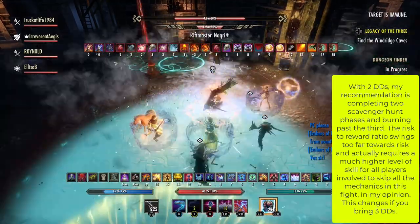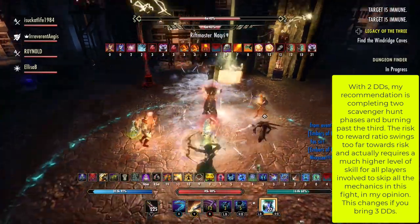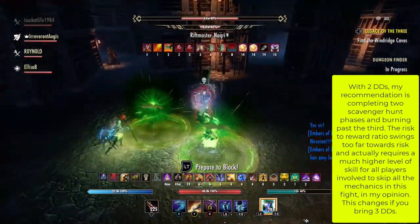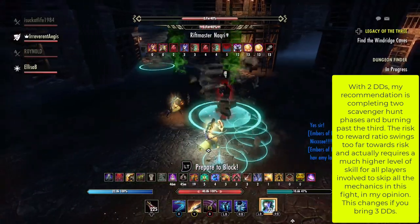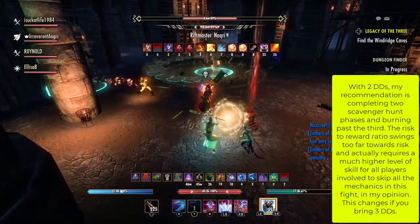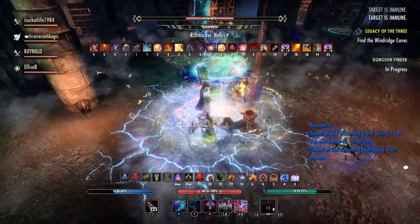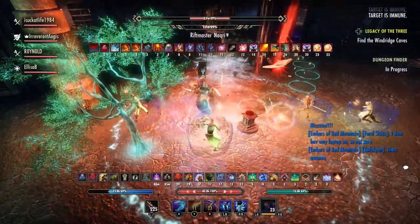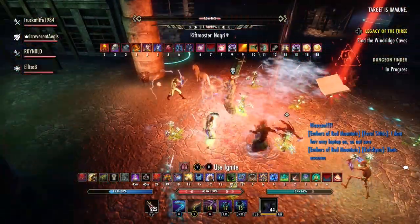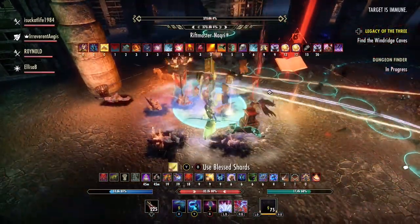With two deities, my recommendation is completing two scavenger hunt phases and burning past the third. The risk-to-reward ratio swings too far towards risk and actually requires a much higher level of skill to skip all the mechanics, in my opinion. This changes if you bring three deities, and going with a full burn strategy might actually be less risky. Here are our deities returned from their second scavenger hunt phase. We dropped all our ultimates, extending Major Brittle one last time, and burned the boss down from 34% to zero.